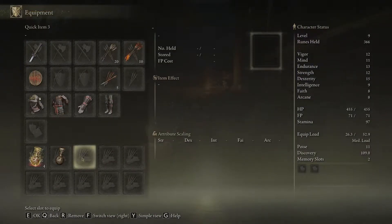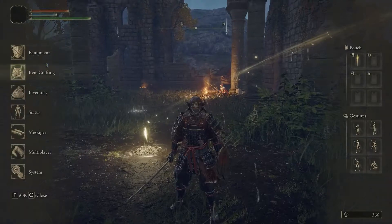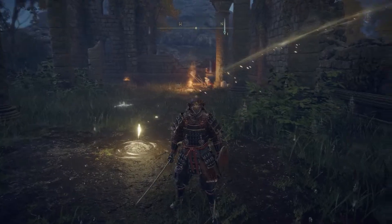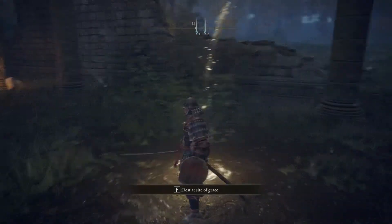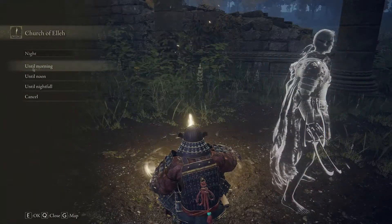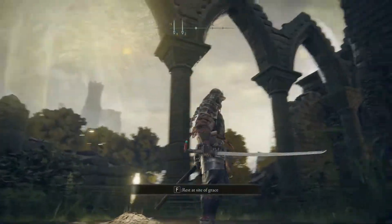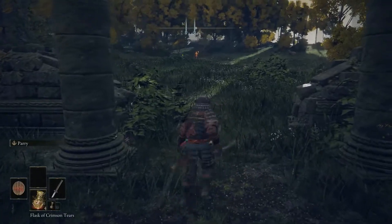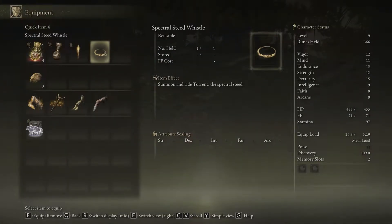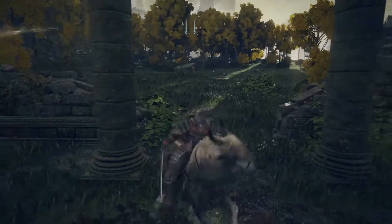From here, go into your Equipment, scroll down, and equip your Lone Wolf Ashes. Also, for the beginning of the game, it is very important that you go to a grace site, pass time, and always wait until morning — you can see the time dial change at the bottom right. At night time it's a little bit more dangerous, though it's not the biggest deal. Also make sure you equip your Spectral Steed — scroll down to it and use it so you'll be able to summon your horse.